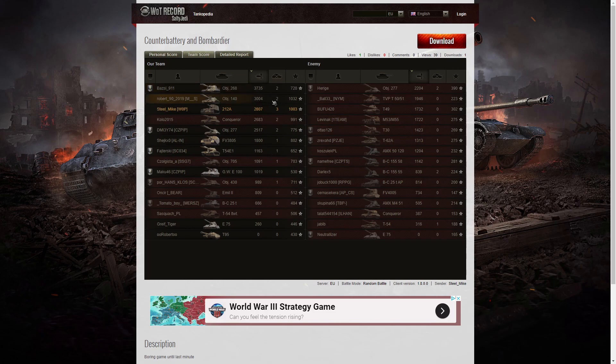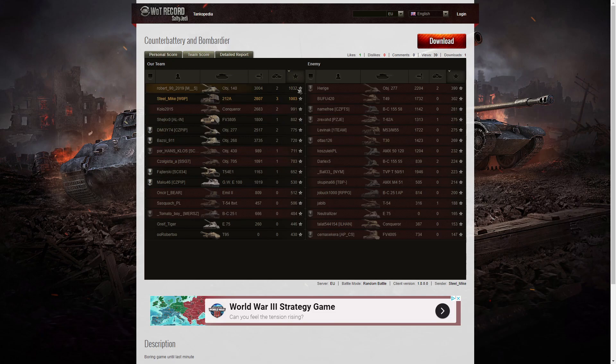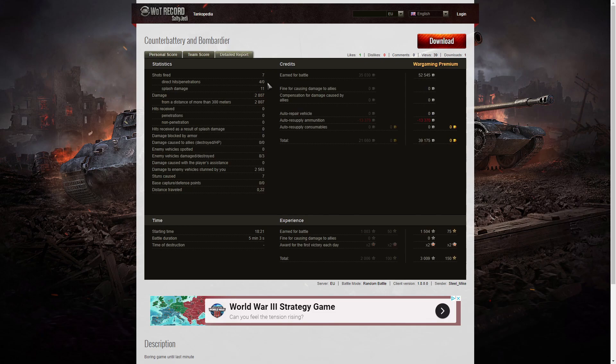Looking at the team score: the Object 268 got the highest damage at 3735 hit points, the Object 140 got 3004, and Steel Mike got 2807. For kills, Steel Mike got three — the only player to get three kills. For base XP, the Object 140 got 1032, Steel Mike got 1003, and the Conqueror got 991. He fired seven rounds, got four direct hits and 11 splash, damaged eight enemies, killed three, and did 2563 hit points of stun assist. He earned 52,545 credits, ammunition cost 39,175 credits, and received 1504 XP times two for the first victory — 3009 total.